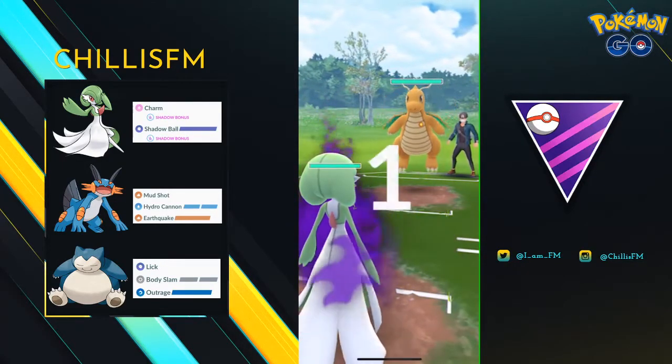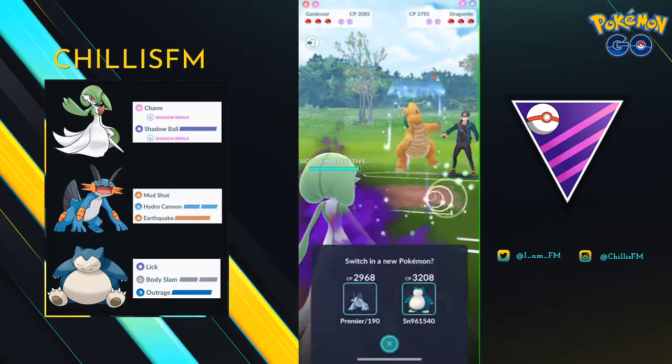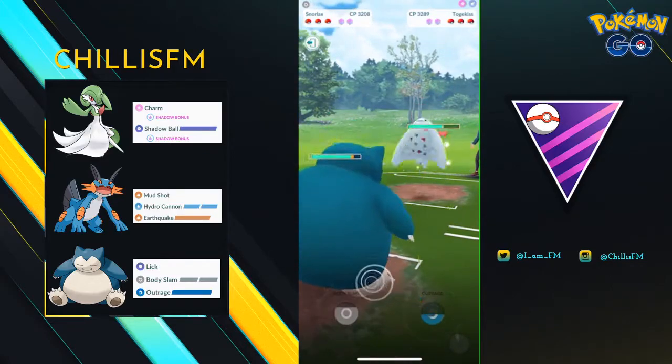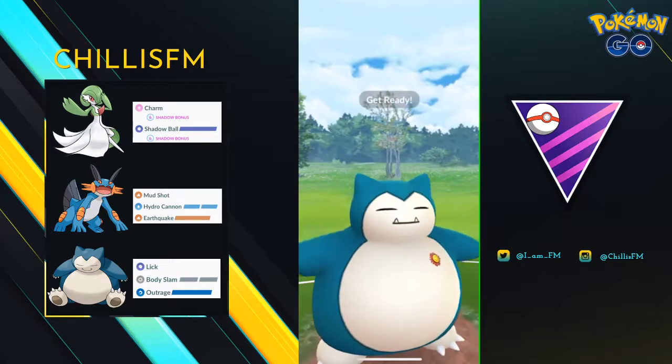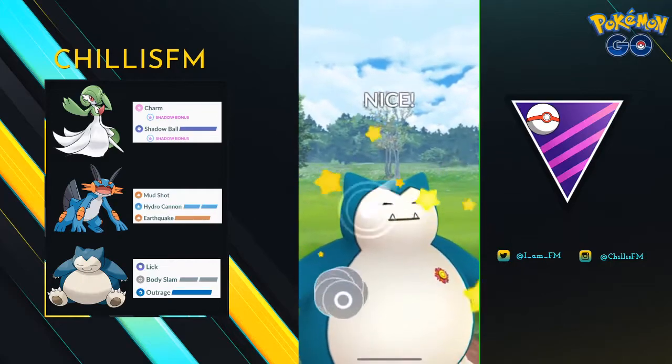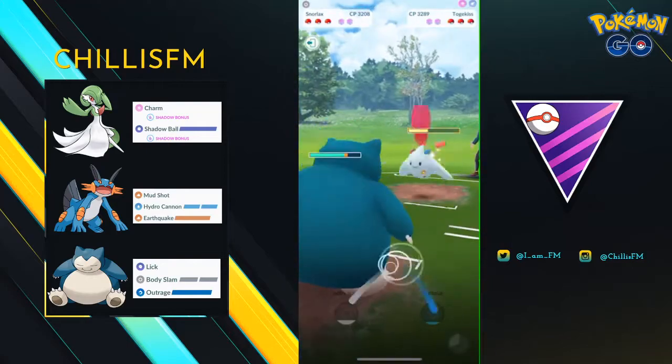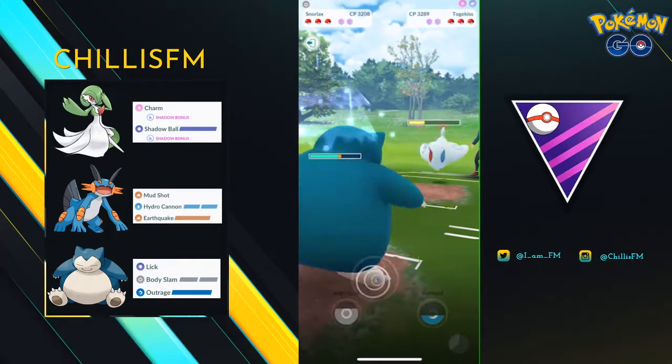In this first matchup, I met with a Dragonite lead. This is perfect for Shadow Gardevoir — Dragonite is weak to fairy type attacks, so Charm absolutely shreds him. They switch to Togekiss and I let Gardevoir do a little bit of chip damage before switching into my own Snorlax. Since I lowered their health, Snorlax should be able to clean this up and I should be able to maintain switch advantage.